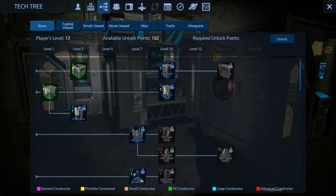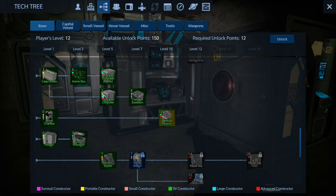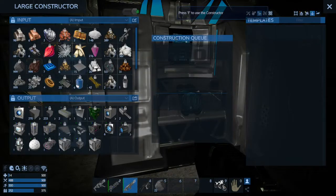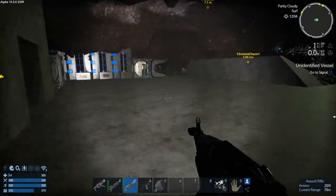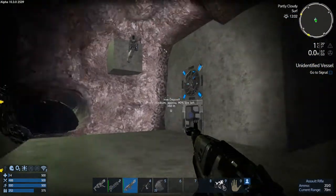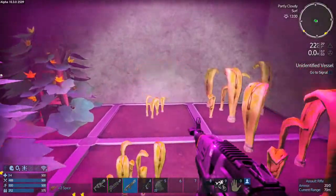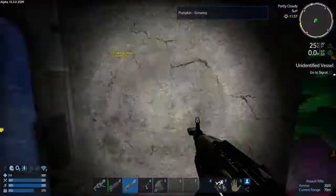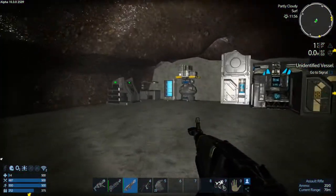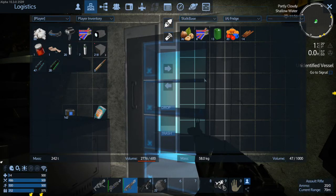Let's go to base. We can finally make a medical device and heal. My other stuff is done, so we'll switch to base. I've done a little work — I made my own little garden, which is ready to harvest. Nice. These things still take a bit of time. Never noticed the flowers before.